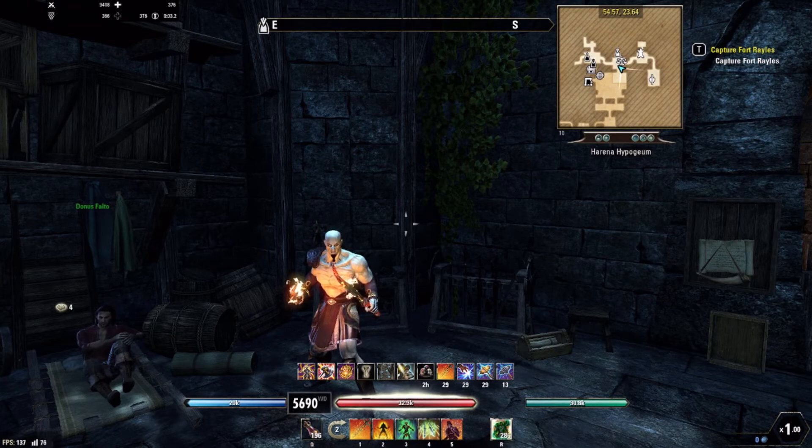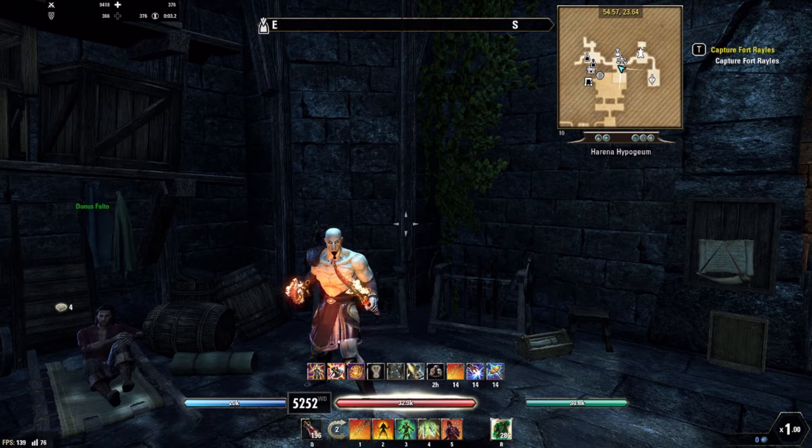Hey everybody, welcome to Grimsforge Gaming. Today we're going to give you an update to our Stamina DK Ghost of Sparta — this is Kratos, younger Kratos — and we are running a very non-meta dual wield dual wield hybridization build. We've changed a couple things with the build and it's working out really well.